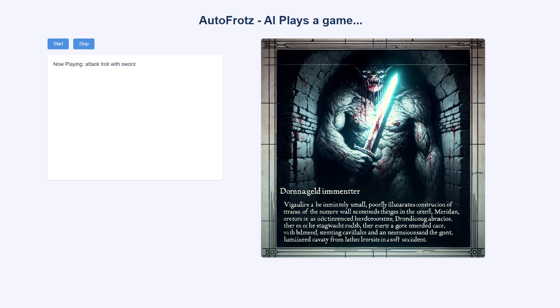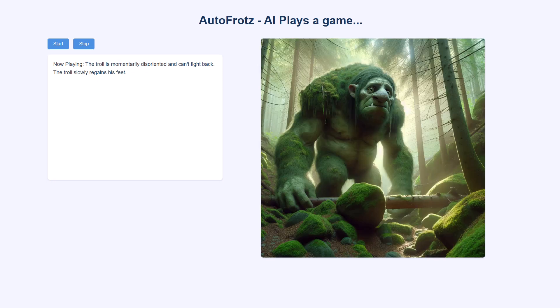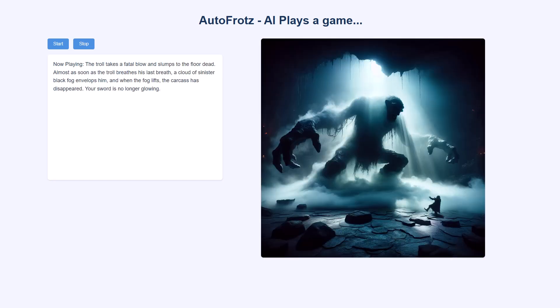Attack troll with sword. The troll is momentarily disoriented and can't fight back. The troll slowly regains his feet. Attack troll with sword. The troll takes a fatal blow and slumps to the floor, dead. Almost as soon as the troll breathes his last breath, a cloud of sinister black fog envelops him. And when the fog lifts, the carcass has disappeared. Your sword is no longer glowing.